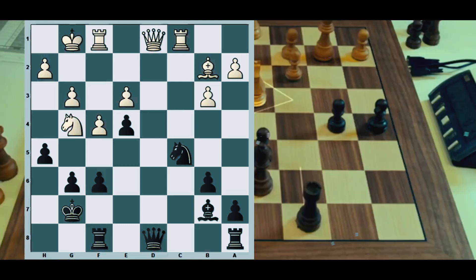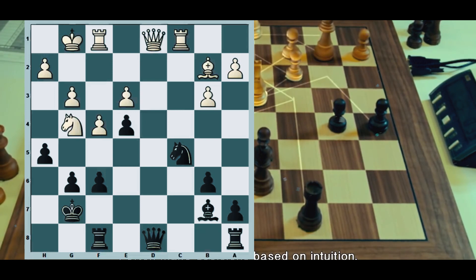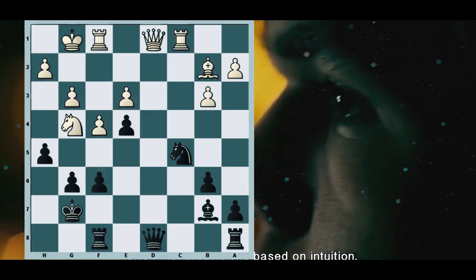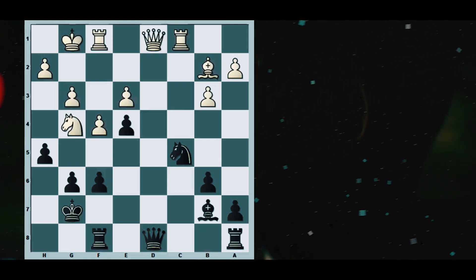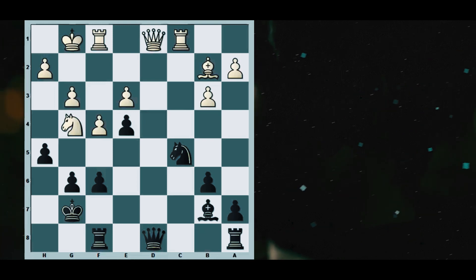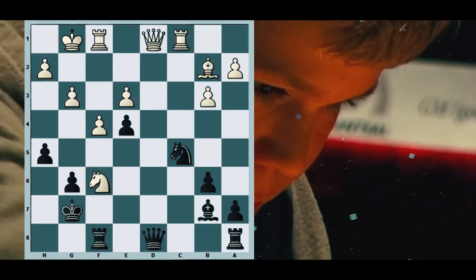This is a very, very theoretical positional decision and I already gave something away in my introduction, so I hoped you didn't pay attention back then. The best move for Hurtneck is to play knight takes f6.